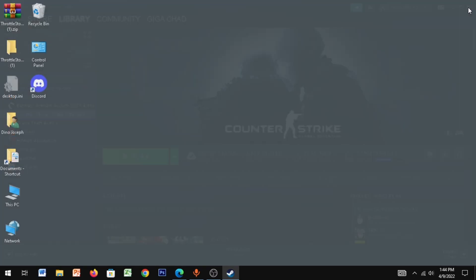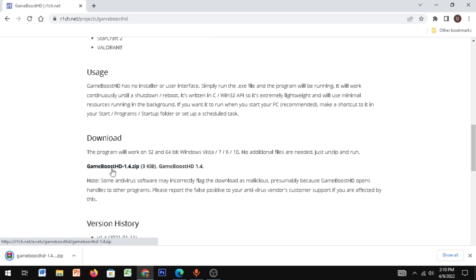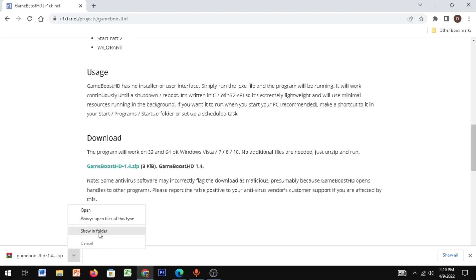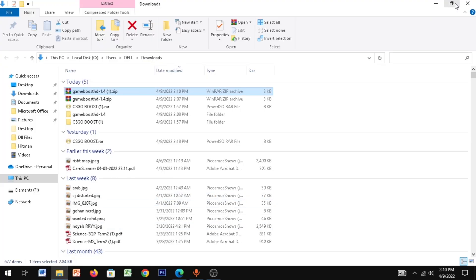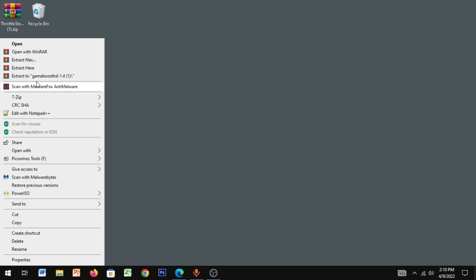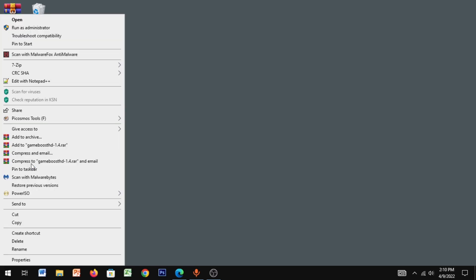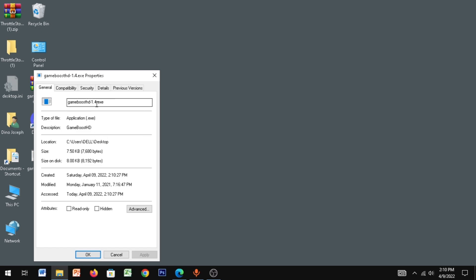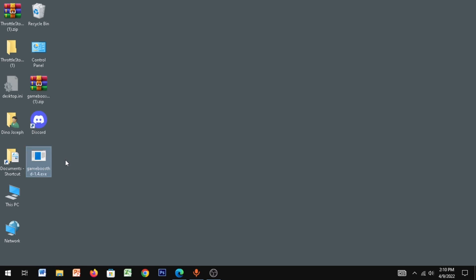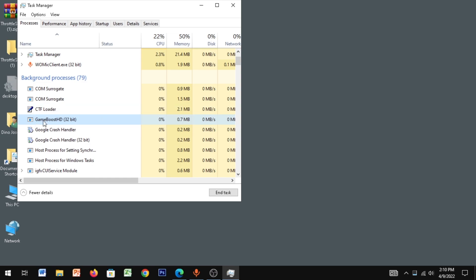For the next step, there's a link in the description. Go to that link and download an app called Game Boost. Click Show in Folder, drag it to your desktop, right-click the zip file and click Extract Here. The file will be called Game Boost HD 1.4.exe. Click on the exe and it will run in the background — just let it run, don't end the task.